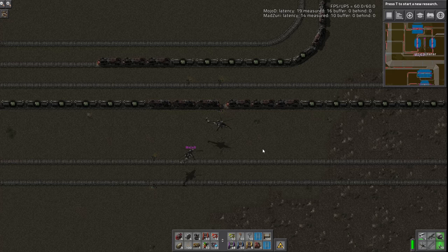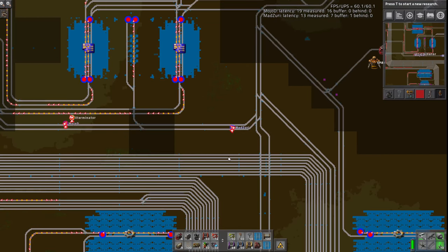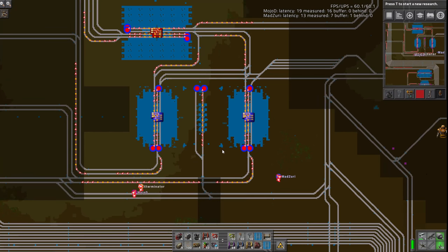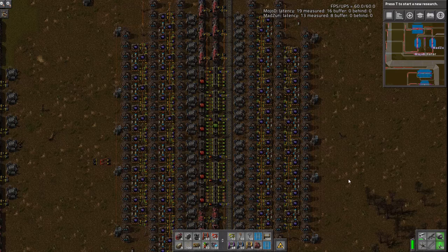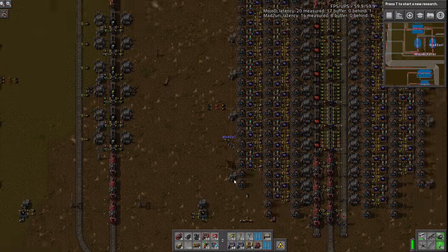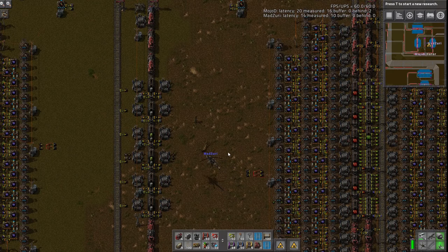As a bit of a teaser, when we look at Mojo's map, you'll see something quite a lot more advanced for the trash system. It's something I've been working on that's still not quite perfect yet — it has problems. But that's where the fun of the game comes in: just refining things and making it better.